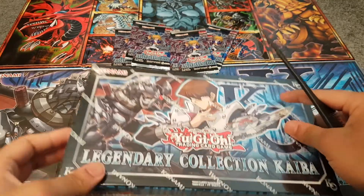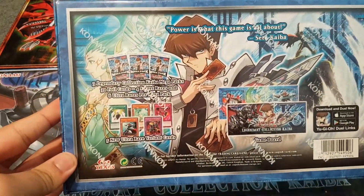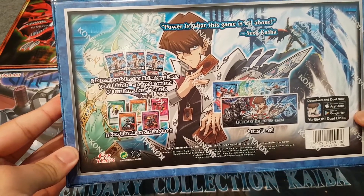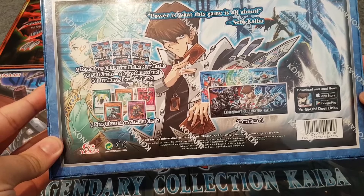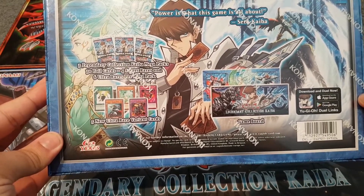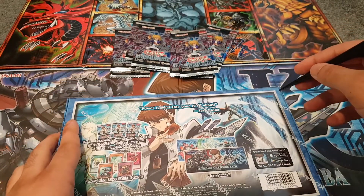Alright ladies and gentlemen, let's unbox this baby. At the back we have three Legendary Collection Kaiba mega packs: thirty foil cards, four secret rares and six ultra rares per mega pack, five new ultra rare variant cards, and a game board double-sided.